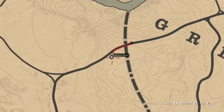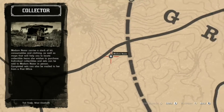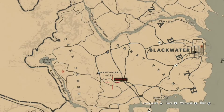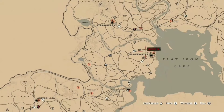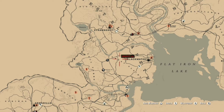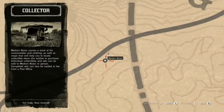Here she is. I will show you guys on the map — she's just above Manteca Post, and we are just to the left of Blackwater, also just to the left of the G in Great Plains. This is where you can find Madame Nazar as of today, the 2nd of February.